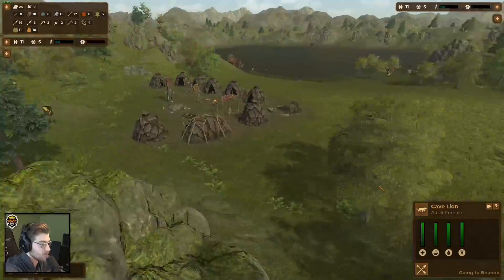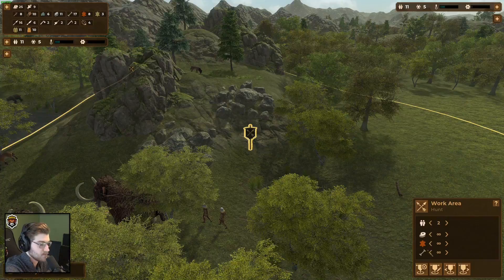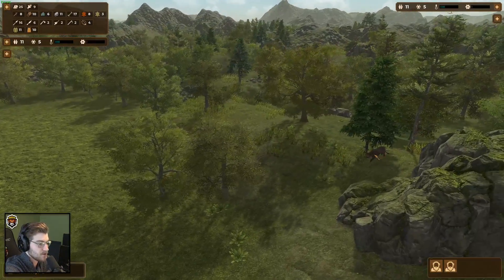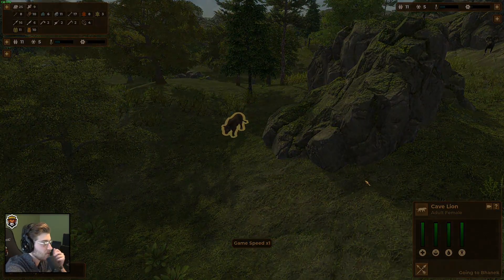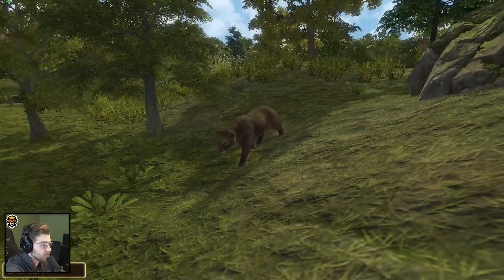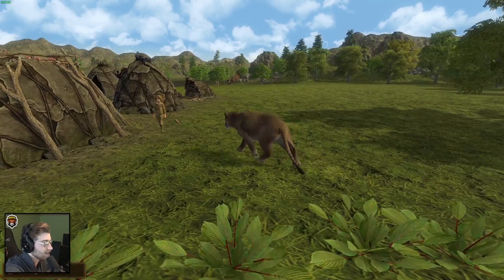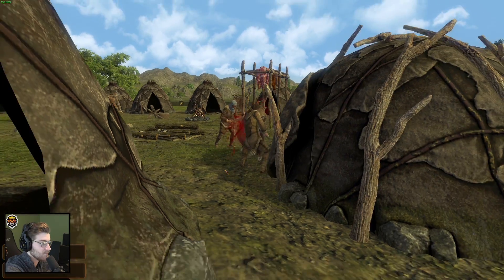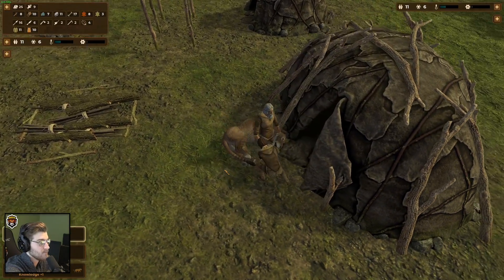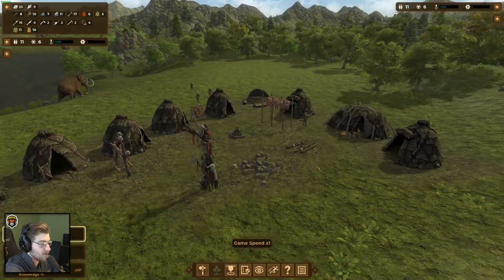Cave lion attack! Where? Okay, alright. You two — we need to kill the cave lion. Going to one time speed, focusing the camera. Oh god, not the kid! Here he goes — kill it! You should all have weapons and slings. There you go — good job. We didn't lose anybody. Okay, good.